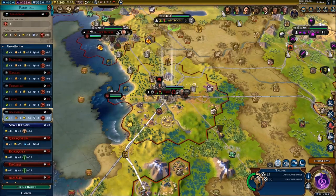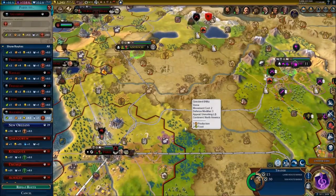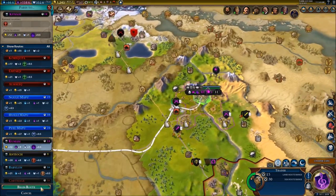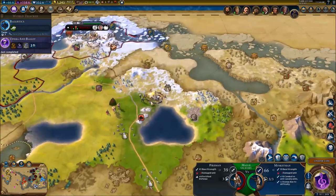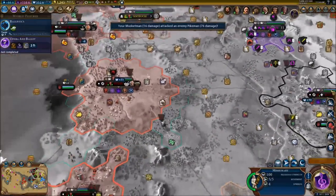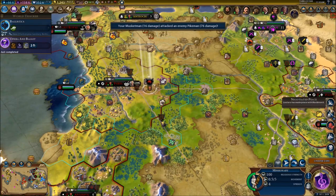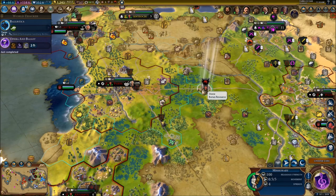Another governor has arrived. This trade route has finished - let's give him another trade route to Kumasi. You are going to start the assault over the pikemen. Almost done with the pikemen. We made peace, everything's good, should be fine everywhere.